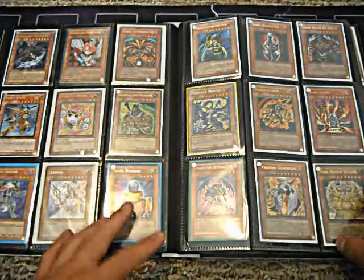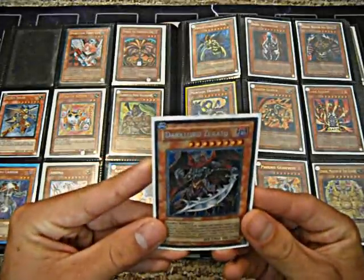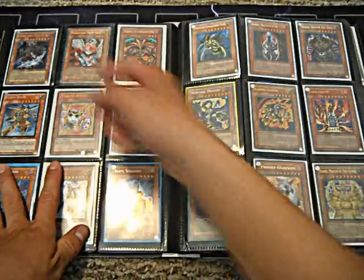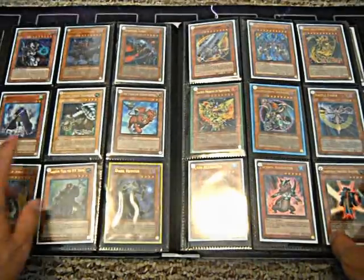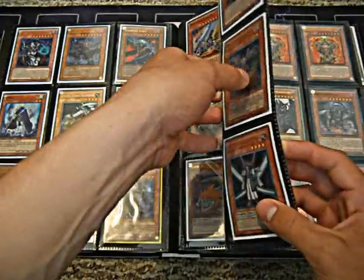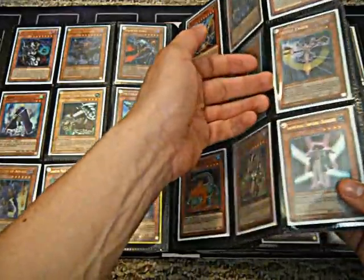Some Secrets, Ultras. Sorry if there's a glare — trying to minimize that. We got one Secret Zerato out of the pack, see if we can get it to shine a little. OT Ultras. One Montage. One Fluff — best card in the game, Fluff. Ultra Battle Fader, out of the pack. It's a great card.